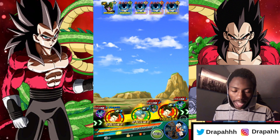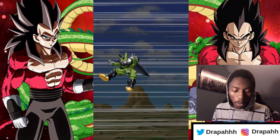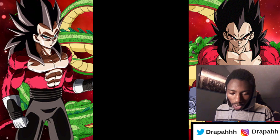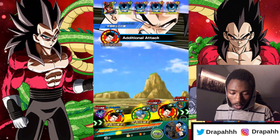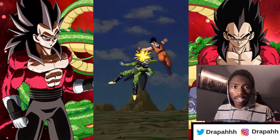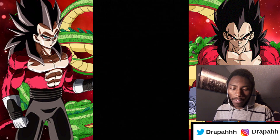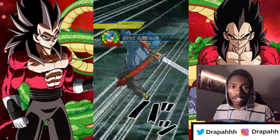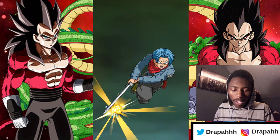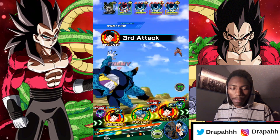I did not mean to attack everybody — I meant to tap the key orbs on the screen. I'm in autopilot mode pretty much, just talking and tapping. Gohan almost got an additional attack. Ultimate Gohan coming through now — this is the friend Ultimate Gohan and he has like three dupes, so he's at SA4.